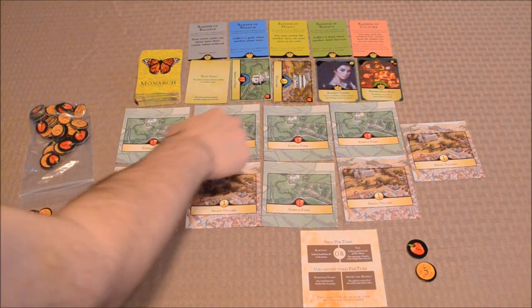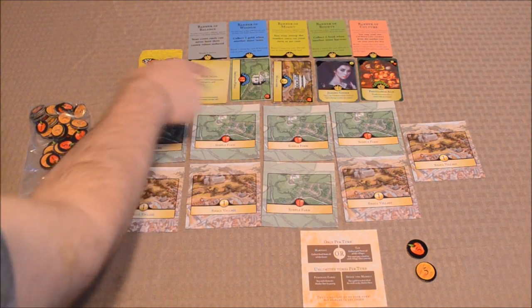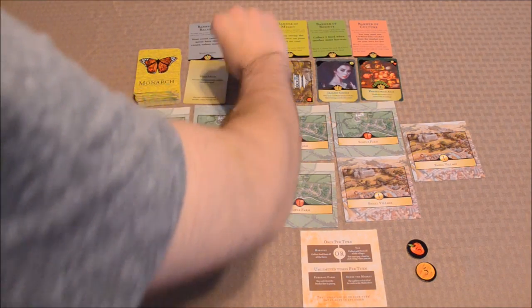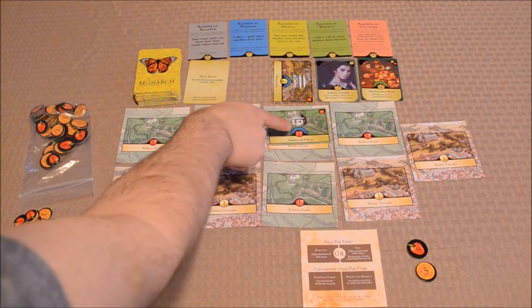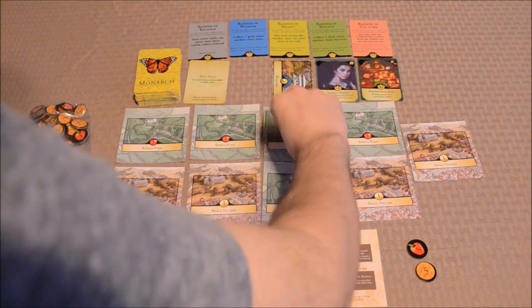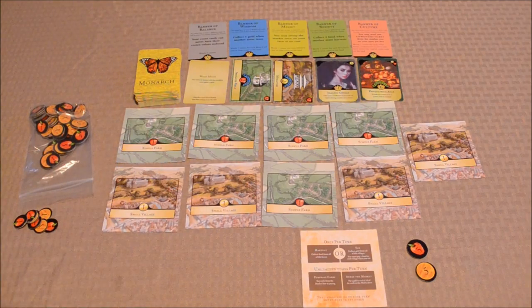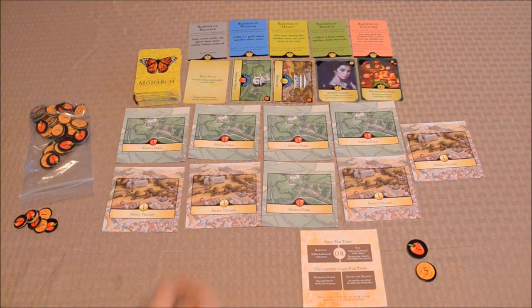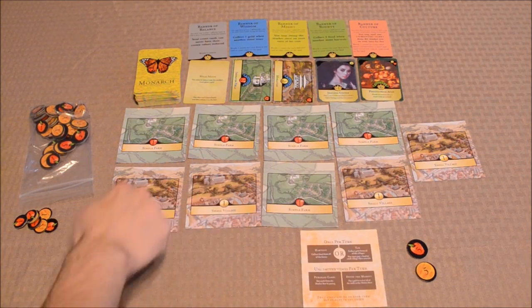You can upgrade these land cards — there are cards in the market deck like this irrigated field. If a player buys this card and places it down, it awards players two food whenever they decide to harvest. So you can upgrade land cards to collect more resources on your turn. You can also tax, which is similar to harvesting food, except that you have to pay one food for every village you're going to tax. In this case with four small villages, the player would have to spend four food in order to collect four gold.